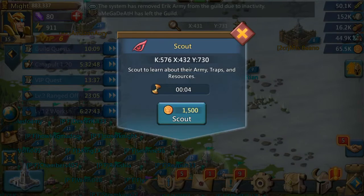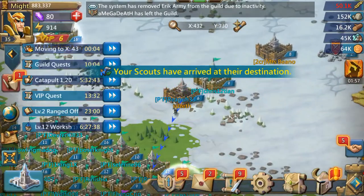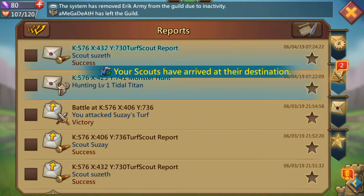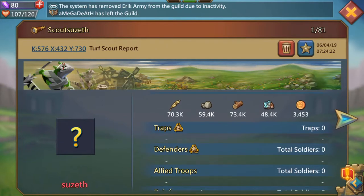It takes about 4 seconds. It sends some infantry from yours, so you get to see exactly what your enemy is holding. My enemy right now, Susan, has 3,000 coins.